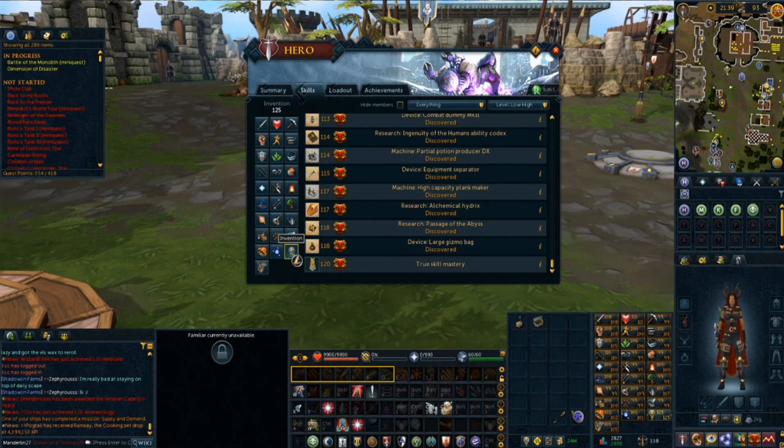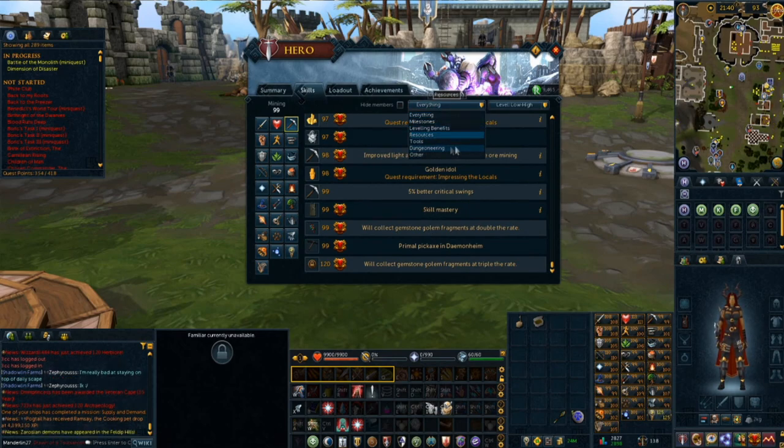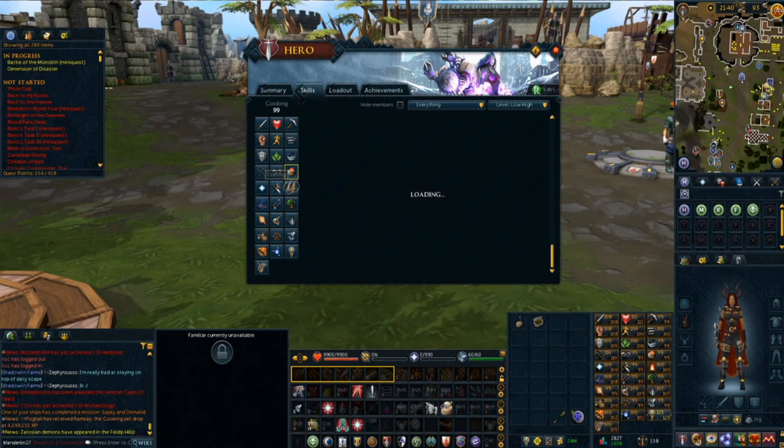Invention is an elite skill because you need three other skills leveled to 80 to use it — specifically level 80 Smithing, Crafting, and Divination. So far it's the only elite skill, but there may be more in the future. Whenever you're in the skilling menu you can use the dropdown to help organize and see what you might want to look for. In Mining, for example, you can go to Tools to see at what levels you can do pickaxe upgrades, or in Resources to see what different ores you can start mining. Take some time to explore these menus and look through all the different things you can unlock.